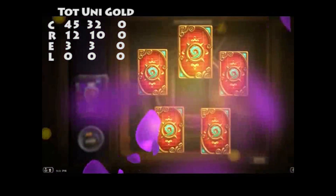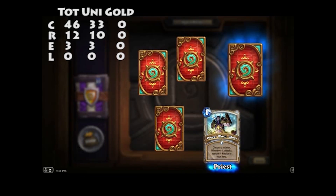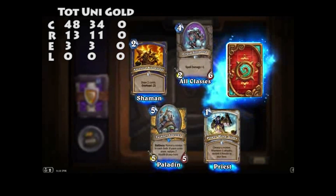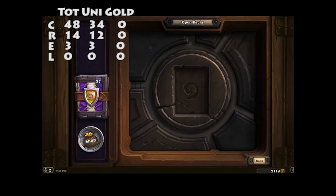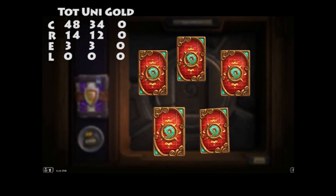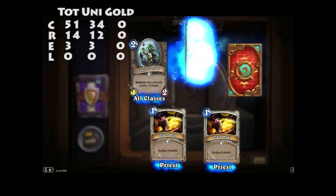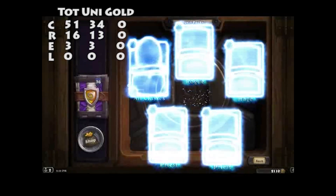Just putting the statistics of all these cards up in the video. Power Word: Glory. Frigid Snowflurry, Ancestral Knowledge, Tuskar Jouster — Reveal — and the Polymorph: Boar. Ironically, it's not a boring card. I've got lots of Flash Heals — two Flash Heals. Lance Carrier, Burgle, and Effigy. I've got two Effigies — two Effigies is good.